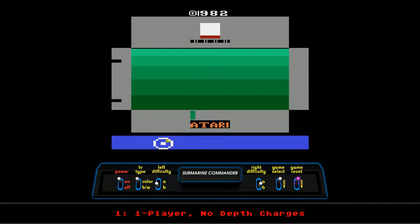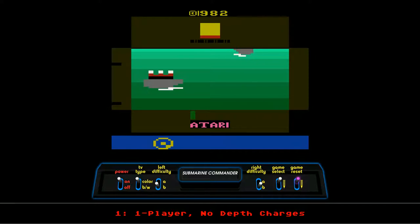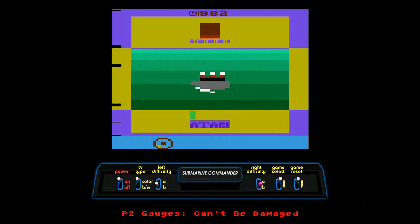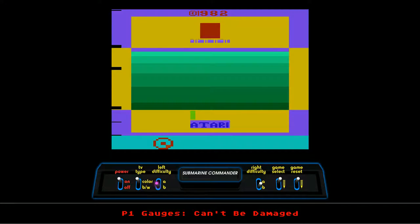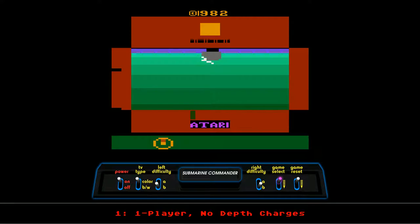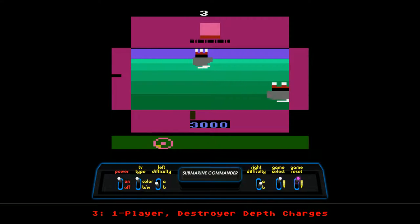Anyway, let's go ahead and start playing and see what happens. This is much more blocky than I expected, but I suppose that makes total sense. Let's go with one player, destroyer, depth charges on. One type of ship gives me depth charges — I like that. Let's do it. Not that I'd be able to identify a destroyer anyway. And here we are — that's a hell of a lot of traffic.